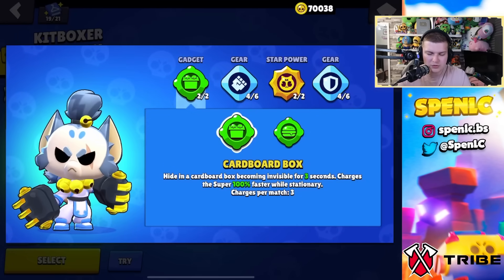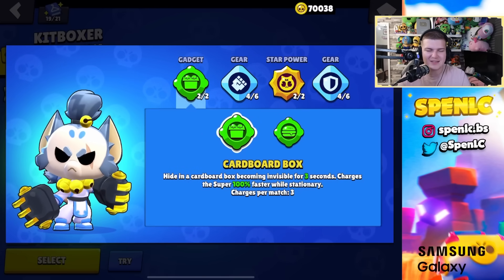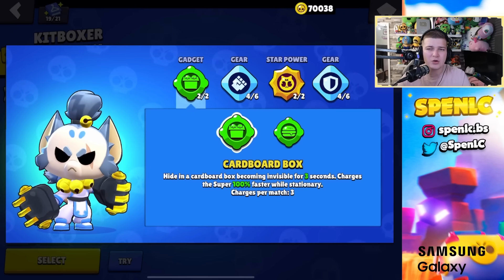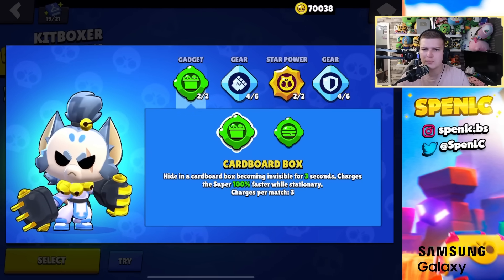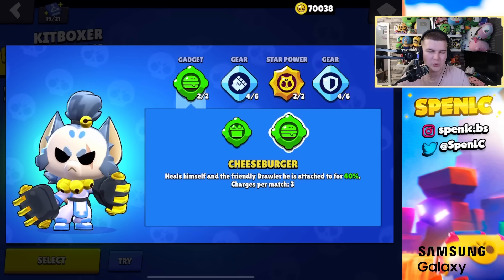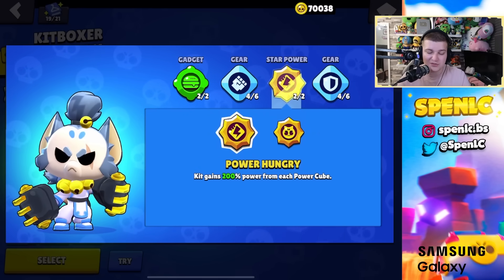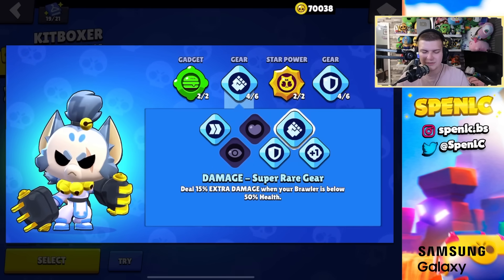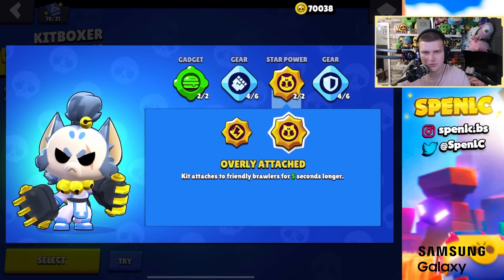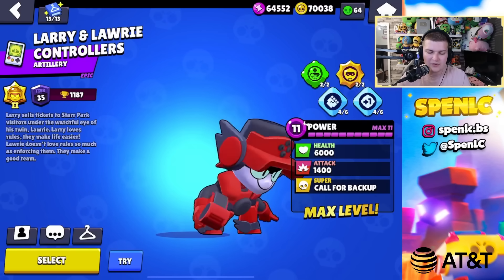Kit: cheeseburger gadget is probably better overall now — carpet box's three seconds of invisibility isn't long enough to make many moves or charge super. Cheeseburger can literally make a duo unkillable when you jump on someone, which is what pros use. For star powers, use the showdown one in showdown and the 3v3 one in 3v3 — neither is particularly strong. Same gear setup every single time.